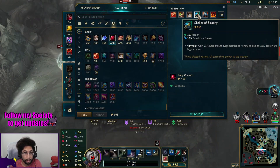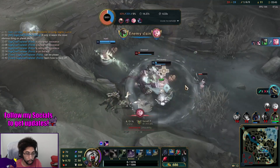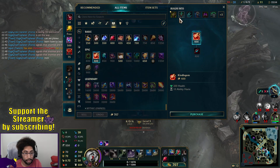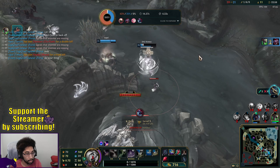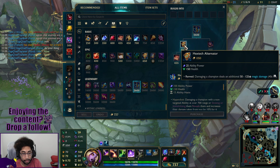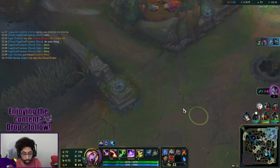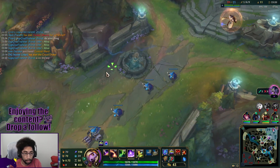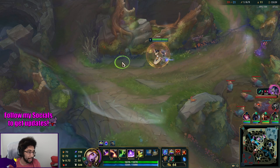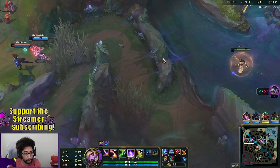We're definitely going to need more health. Big silence — get him Twitch! We're going to need more CDR, so the thought of Rylai's might not be the best item since it only gives health — we could go with Cosmic Drive or something like Horizon Focus. I can go put wards around Baron. The Pantheon definitely wouldn't have been able to kill me if my Crown had been up. There's a lot of damage they have going out and we're doing our best to help out our team.